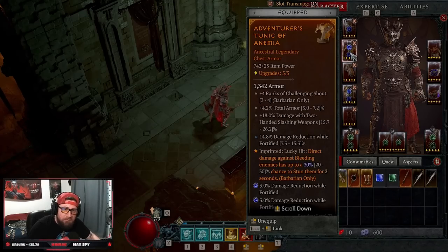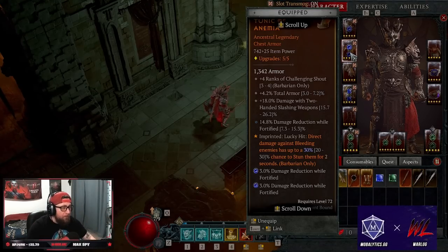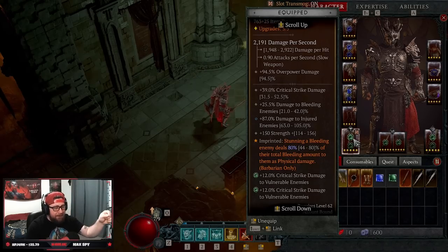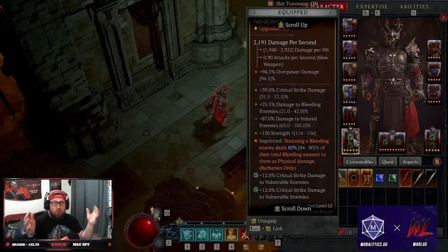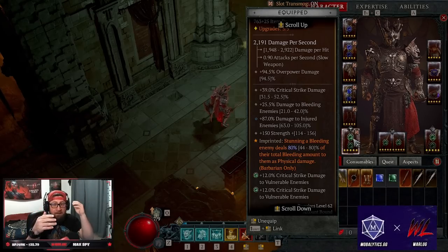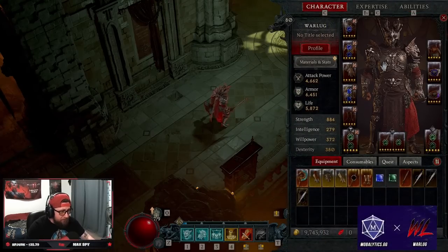The Anemia aspect gives us another way to stun, but the biggest thing is Skull Breakers: stunning a bleeding enemy deals 80% of their total bleeding amount as physical damage instantly. The more bleeding we stack, the more damage hits when we stun. Crucially, this doesn't absorb the bleed — both happen simultaneously until the monster is dead. So as we keep adding bleed and stunning them, that damage hits repeatedly. This combination is the whole reason we're running this build.